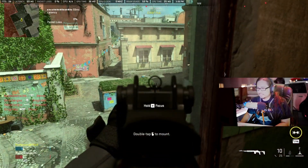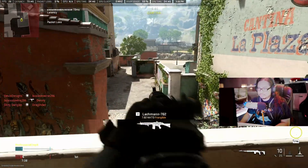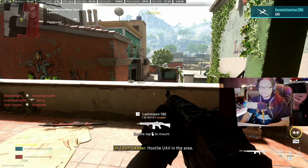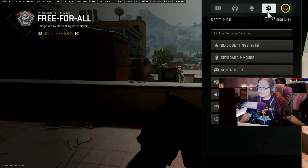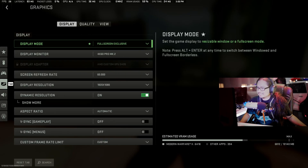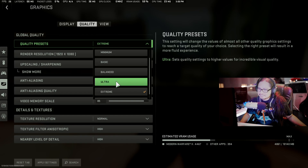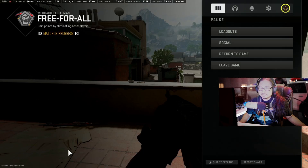Extreme setting right here — 30, 30 frames. I'm only hitting about 24-25 to 30 frames a second in extreme. So let's change it. Nobody's playing tonight, everybody's camping. Call of Duty is going quiet now, man. Apply — let's see what frames I'm gonna hit.